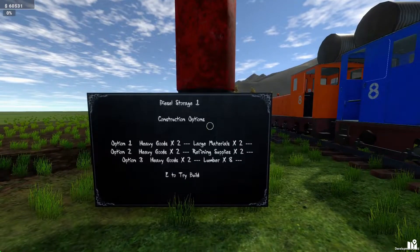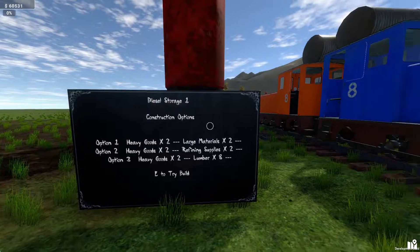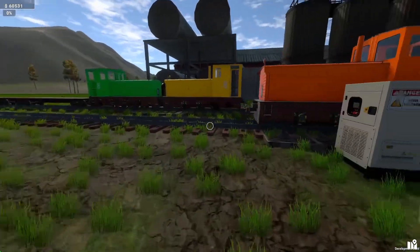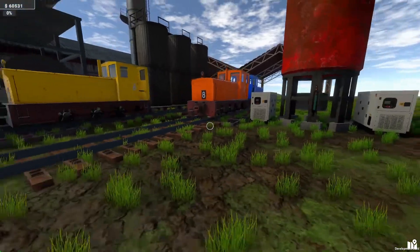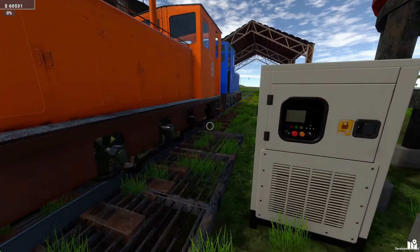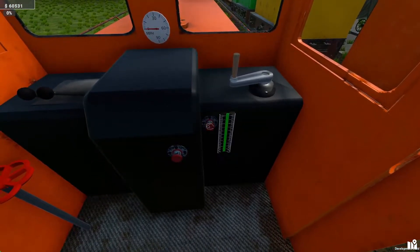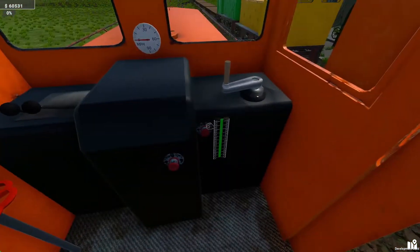However, the refinery won't operate until you've built a third thing on your site, which is a diesel storage. There's no larger versions of these, just one option at the moment. I've built it here with the grate over the track, but you don't have to — as long as it's in range of your refinery you're good to go. You can pull your trains up here and similar to the fuel tanker at spawn, you just click fill fuel. Unfortunately this loco is full so I can't demonstrate it.